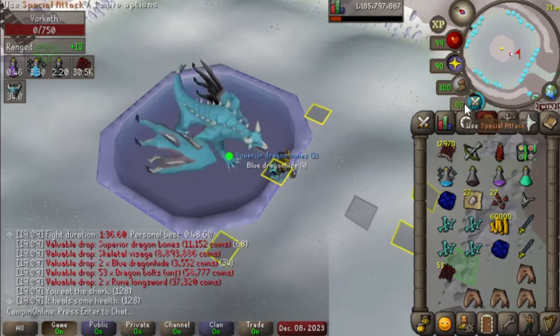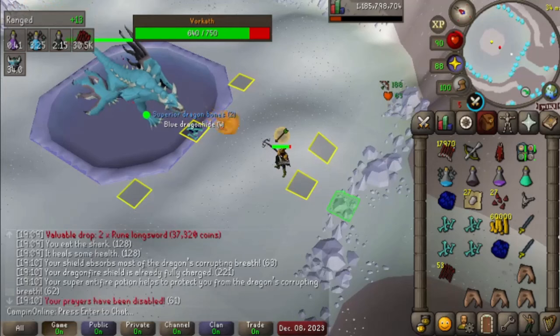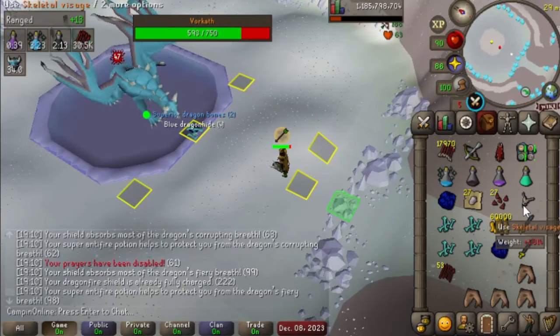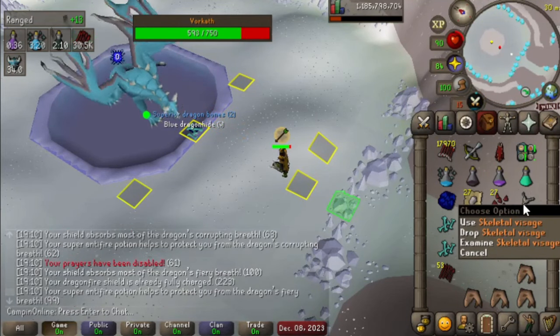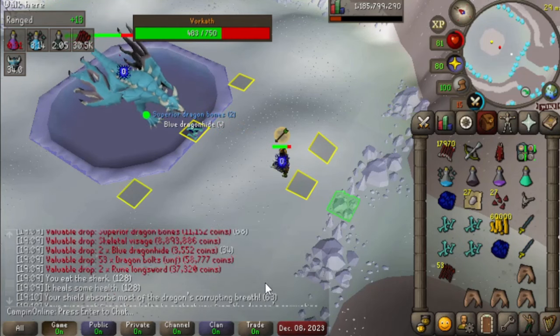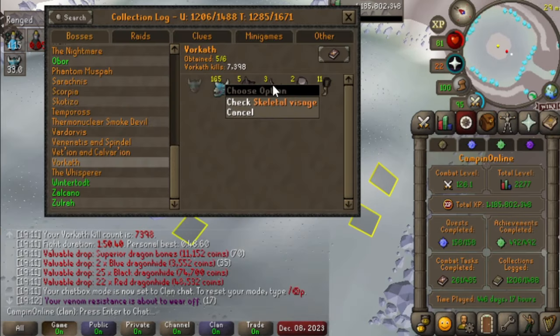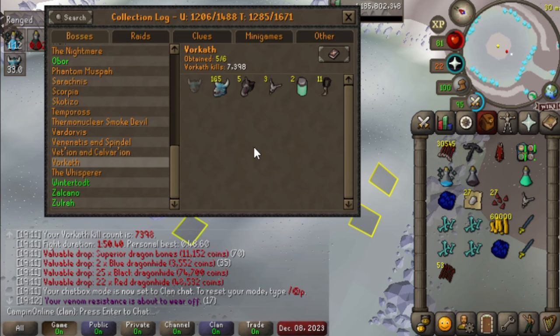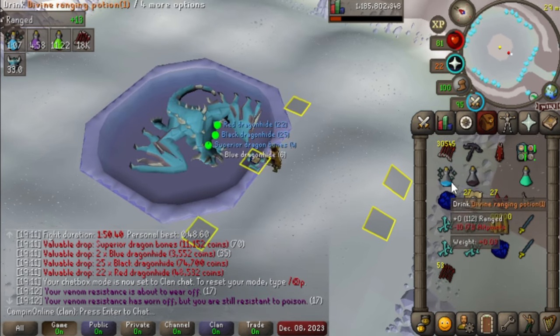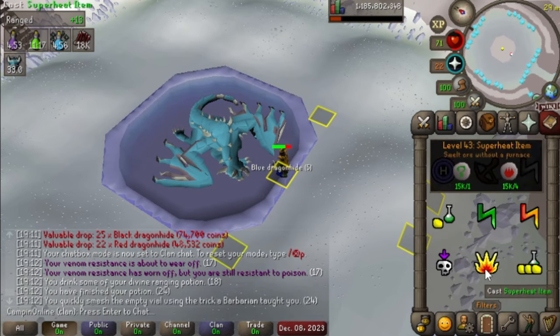Holy shit — are you serious? I saw the golden light and I'm like, ooh, another elite clue. Nope — Skeletal Visage. A Draconic Visage and then a Skeletal Visage in 400 kills. That's just silly. Third Skeletal Visage — that is actually pretty wild, not gonna lie. Hopefully that means we can get ourselves our pet finally one of these days.